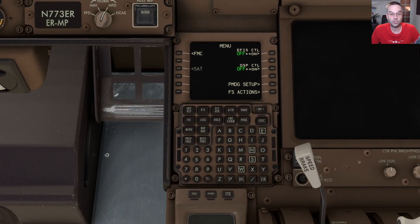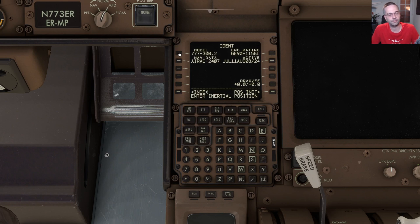Now we can head over to the CDU. It should start out on the menu page, but if for whatever reason it isn't you can always press the menu button to bring you back there and then go into the FMC option at the top to set up our flight.